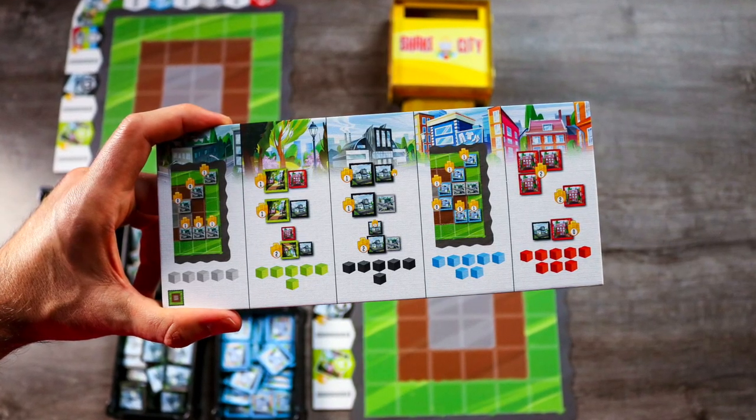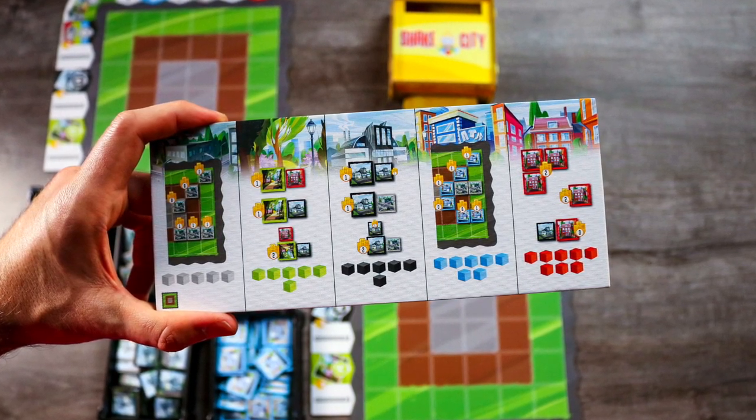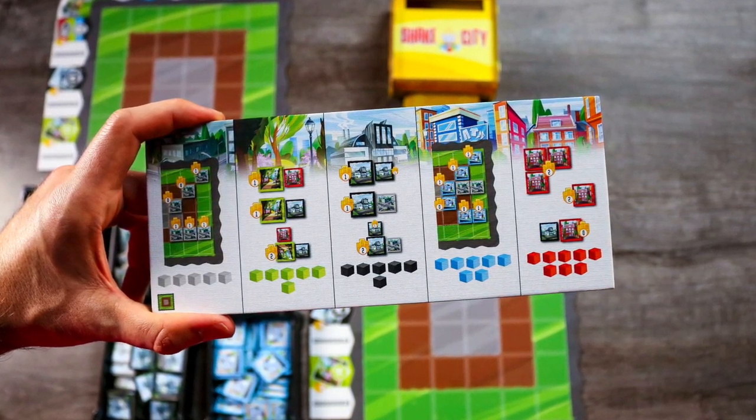It's crucial that they all match exactly - it's essential. Lastly, place the score reference cards showing the matching board inside of all players to reference how each building type will score in the end, which I'll go over more in a bit. Now we're ready to begin.